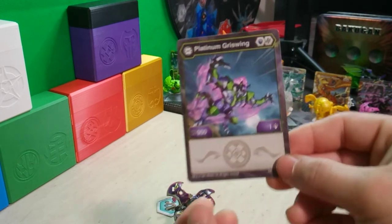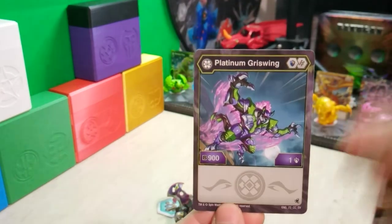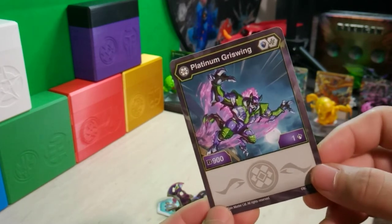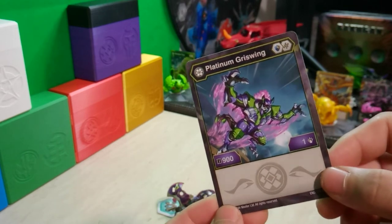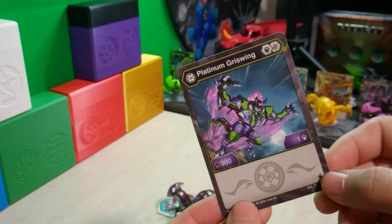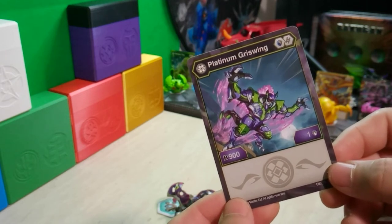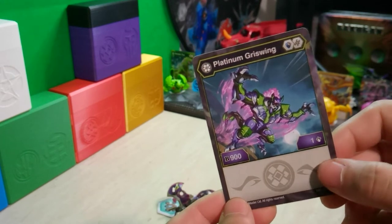The artwork for Grizzwing is really nice. I know the Platinum versions are usually the Bakugan strength modes, so it doesn't too much look like a bat in this artwork. But I do think of Grizzwing as more of a Bakugan like Batrix, or maybe an Imp Gargoyle type — a cross between the three maybe. Still really interesting, a really great character, and just a neat design overall.